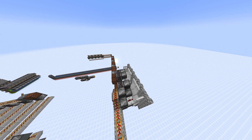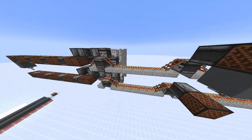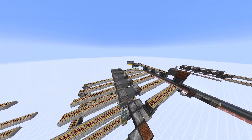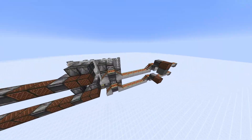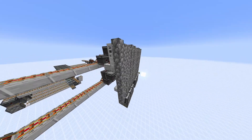Now let me explain the revolutionary idea behind this. Because if you think about it, just putting wires on top of each other doesn't really make the machine any better — if I would do it here, I would probably even make it worse because I would need more pistons and stuff like that. The thing that actually makes this way better is the use of cobble walls.